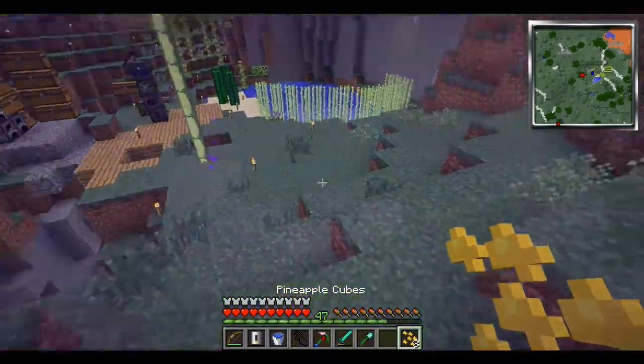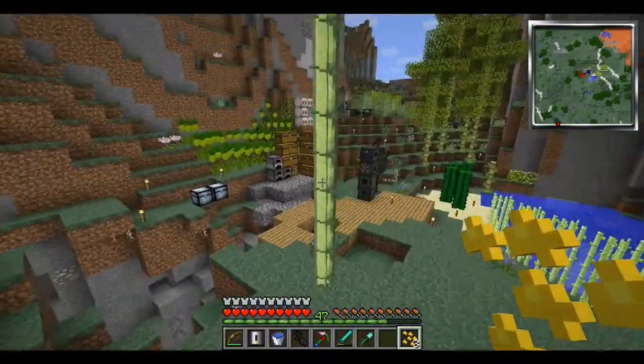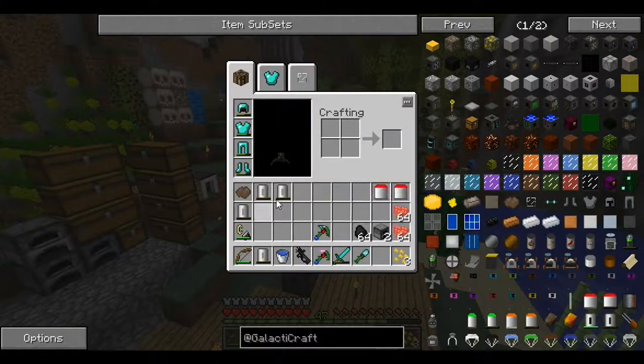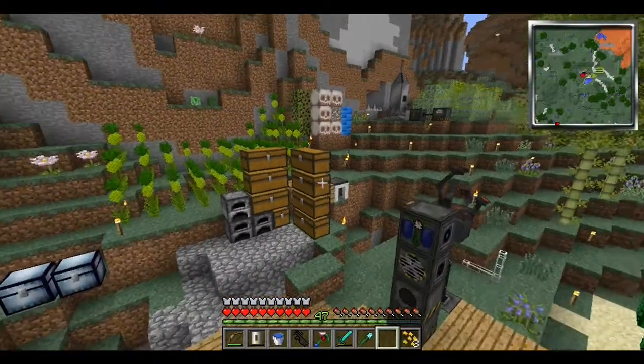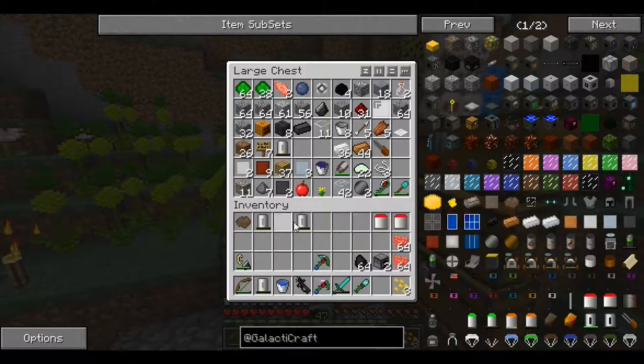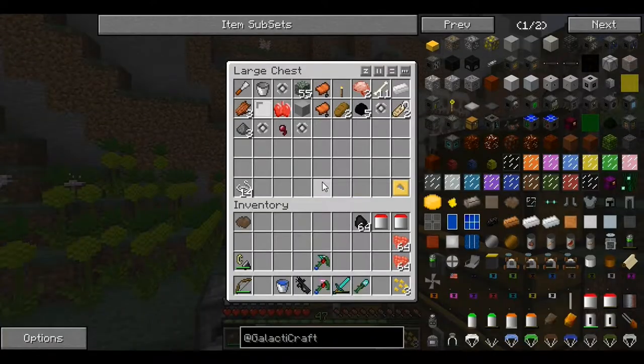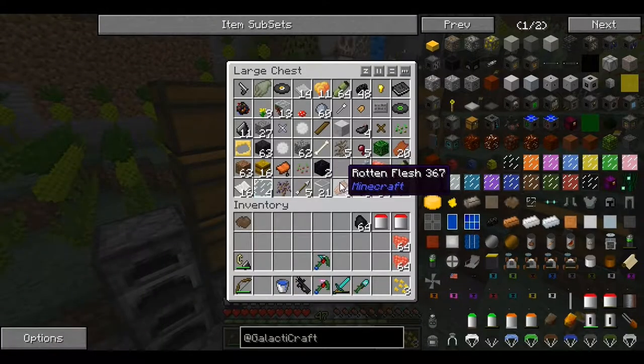And I could put the portal anywhere I want on the moon, but I'm just gonna have it right there. What we're actually going to do on this episode is start working on the moon base like I said I would in the last episode. So now we never need fuel, basically.